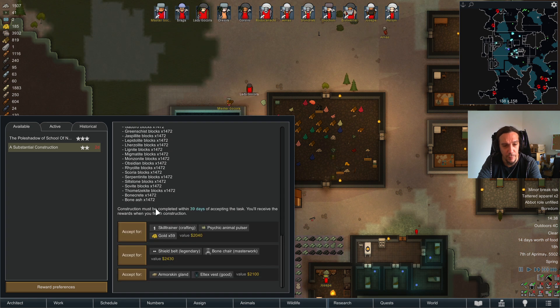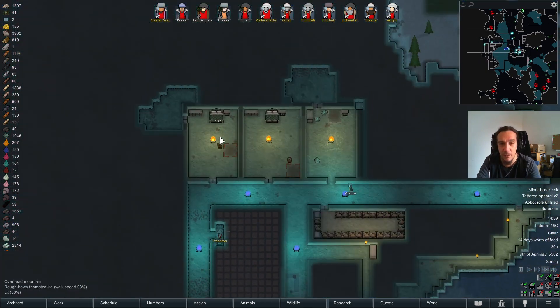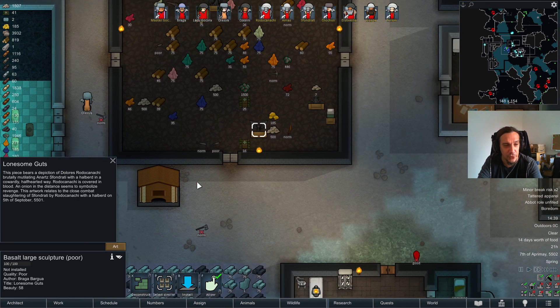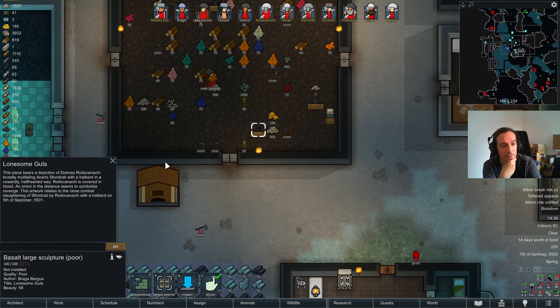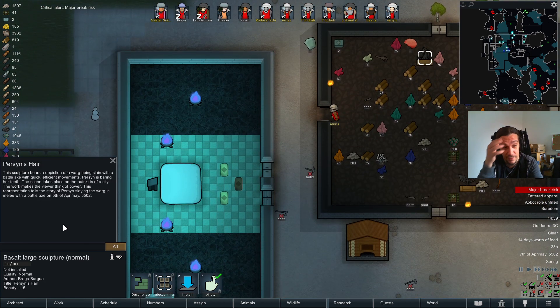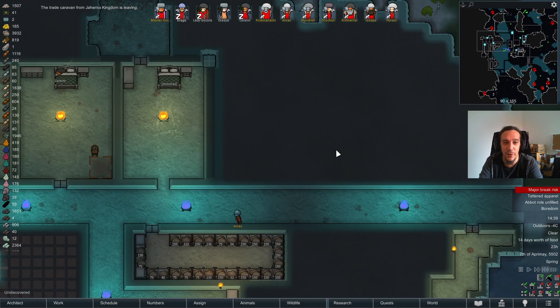So that quest — what do they offer me? Skill trainer, shield belt. Hell no. Definitely none of the things that my fine necromancers would like to have. What do we have here? A poor quality — close combat slaughtering of Fondrati by Roto-Kanashi. It's art about a zombie getting slain by a zombie, basically. An onion in the distance seems to symbolize revenge. Who doesn't know the onion of revenge? I have art that depicts the heroic deeds of my zombies. Isn't that beautiful?